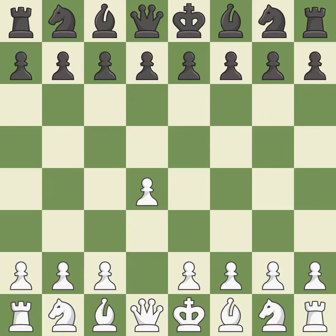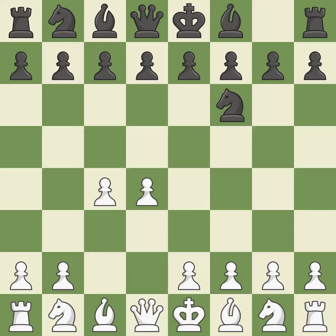Opening with the queen's pawn: the Indian game begins by controlling the important e4 square with the knight rather than a pawn. By taking control of the crucial d5 square and creating a space for the knight to move to c3 without obstructing the c-pawn, the move c4 helps to create a strong center. With the help of the King's Indian defense, white can get ready to develop the bishop to g7 and create a powerful center that black will later try to damage.